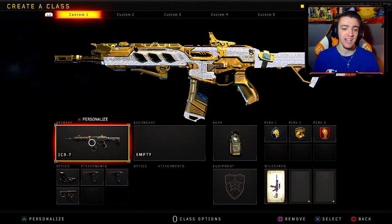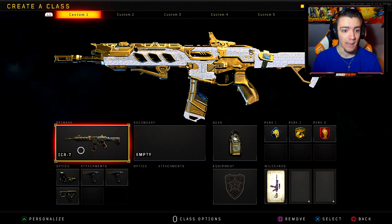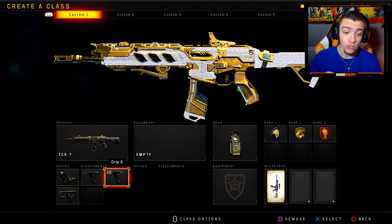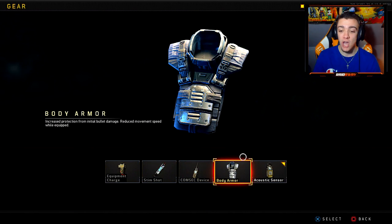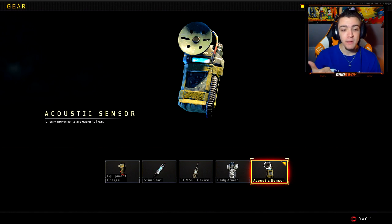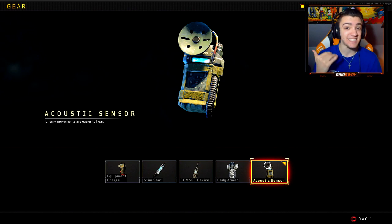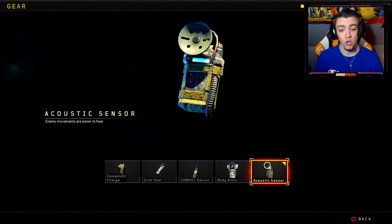Starting off with the first class, this is going to be the ICR — hands down the best weapon in Black Ops 4 at the moment. This thing is a freaking beast, and you'll probably go into Black Ops 4 and just see everyone using this weapon because it's a little bit broken — this thing needs a nerf ASAP. For the attachments, I have Reflex, Grip, Grip 2, and Quick Draw. Moving on to the gear, I have Acoustic Sensor. People always ask if I use Stim Shot or Body Armor — no, I pretty much always use Acoustic Sensor, because enemy movements are easier to hear. Something that actually doesn't tell you in the description is that enemy pings show up on your mini-map, so whenever there's an enemy around you, there'll be a big red ping showing exactly what direction they're coming from.